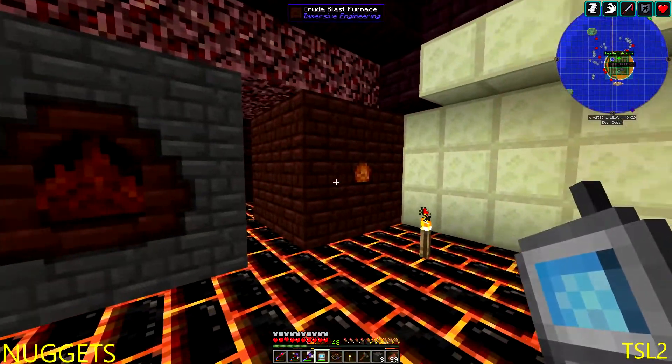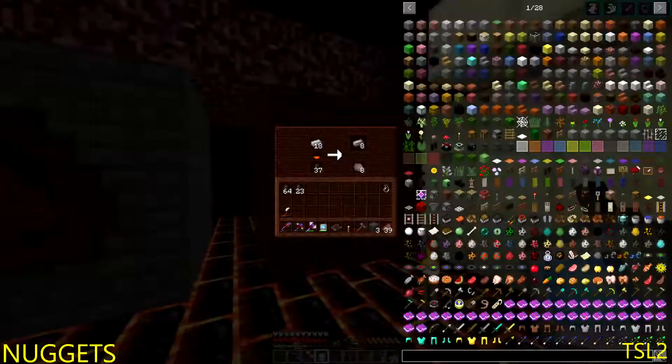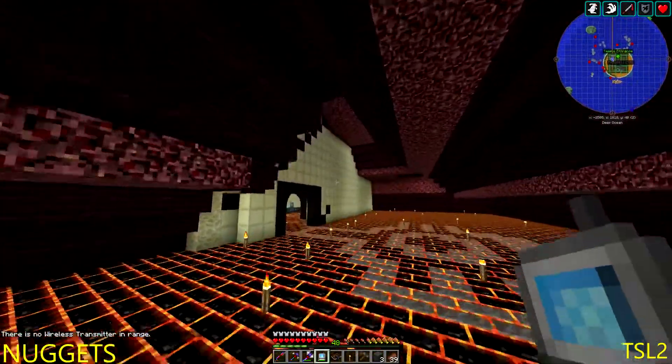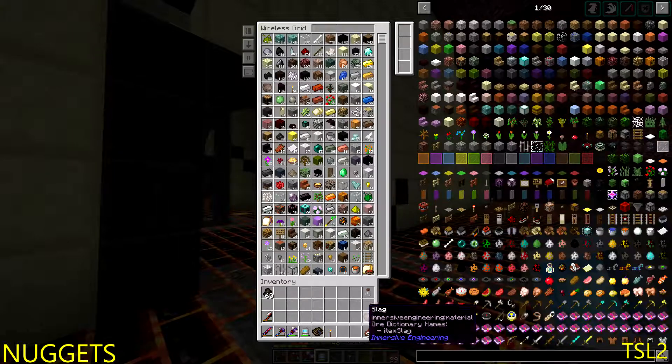Now it's going to make coal coke and creosote oil. We need the creosote oil for wood for the rest of the mod. Meanwhile, you can see I have done a bit here to get some more steel. We need to get within range of the wireless transmitter. Put that back, put that back — don't need that either.